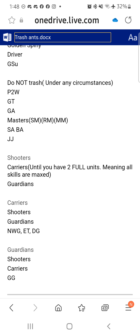For Shooters, there's no specific ant I would kill besides the universal ones. As you see here, if you see any of the other unit types, it's until you have two full units - meaning all of your skills are maxed to level 10 and your ants are level 50 - you want to have that at the very least. Going forward, you're probably going to want two stars. Same thing for Guardians - make sure you get those first two full units. Universal ants help a lot with that, so you can mix and match between different troop types. Same thing with Carriers for Shooters and Guardians - get those first two units, get universal ants if you can't.